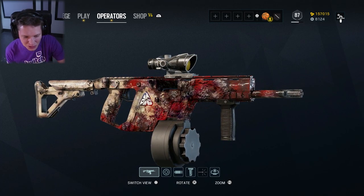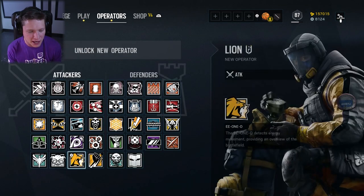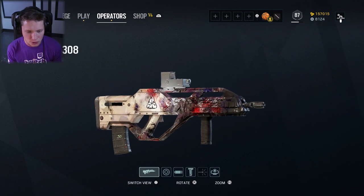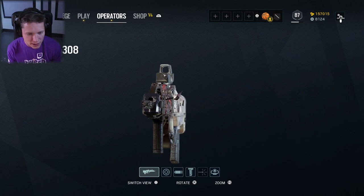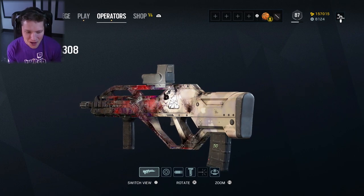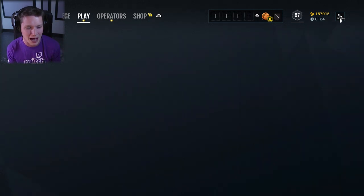Look at all the little pustules and stuff on there. That is so gross. We've actually got it on two different weapons — one here on the V308 for Lion, and then we also have it on Finka's Spear 308. So we can go ahead and make this full screen, zoom in a little bit. I would say Lion's is probably a little bit crazier, but we're gonna check this out on both weapons. I'm really excited. This is a really cool weapon skin that was added, so let's go ahead and hop into a match.